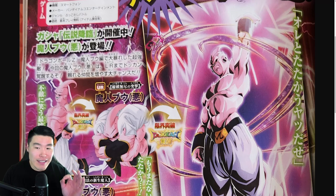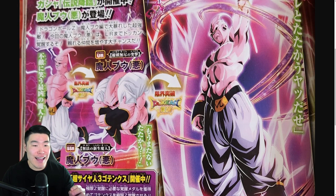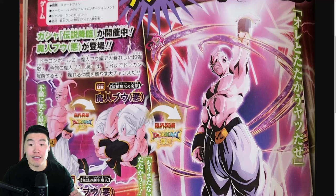Unfortunately, from what I can tell there's not a lot of new information in this one, at least not much that we didn't already know about. From the top, we have a preview of the new LR Super Boo — there's his SSR, to the TUR, and finally the LR on the right side. And of course it's not really a preview because he's already in the game on JP — he dropped this morning.